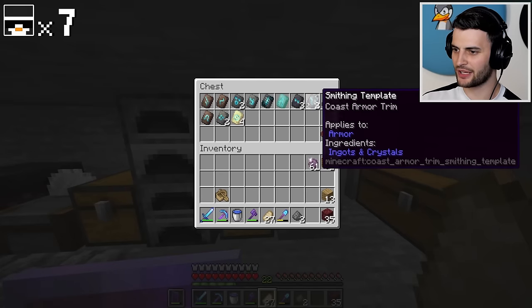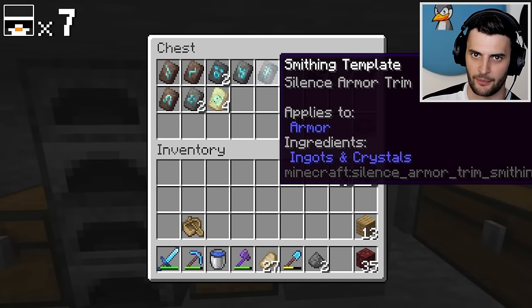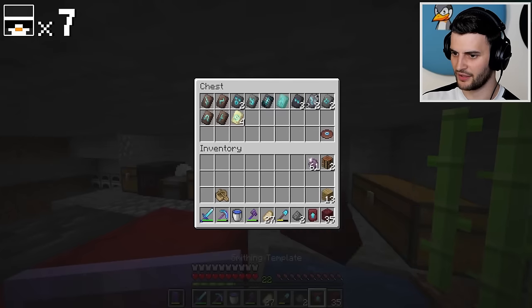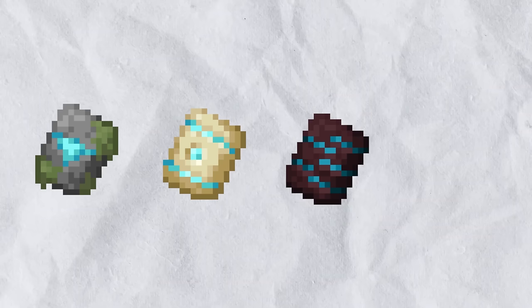In the last episode, I got all of these. I got some of the hardest ones, like the Silence Armour trim, and I got the four that you only find in the Trail Ruins, which means I've just got four to go. The Netherite upgrade is also in the Shulker Box, so I can put that into the chest. The remaining four that I need are the Wild One, the Dune Trim, the Rib Trim, and the Spire Trim.